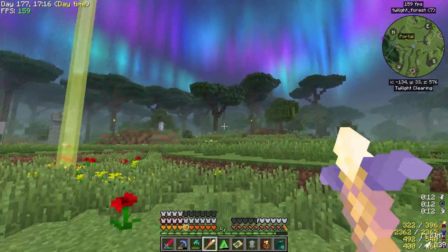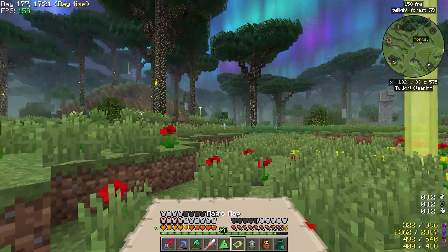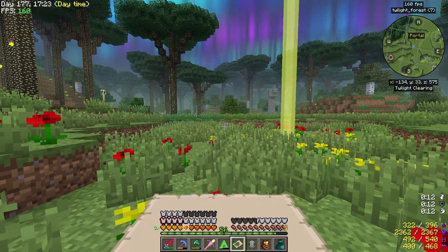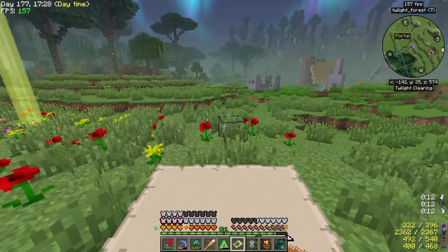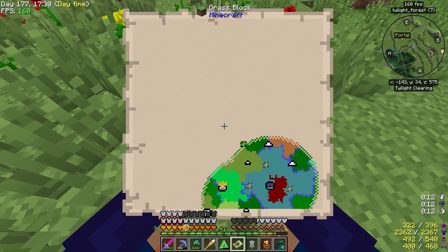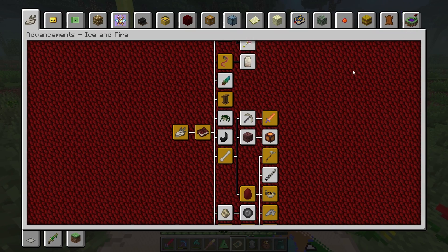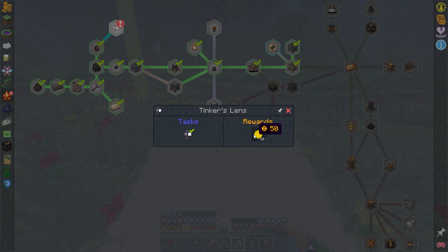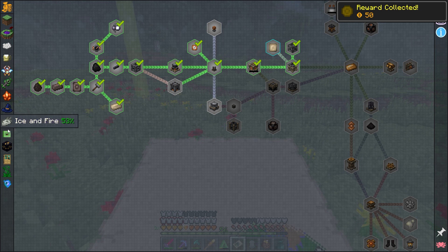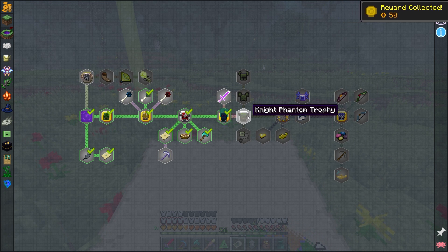You guys let me know in the comments that you wanted me to finish up the Twilight Forest mod before moving into the Betweenlands, even though I'm really excited about the Betweenlands. Looking at the quest book, we still need to go past the Hydra - so we need to visit the Night Phantom next.